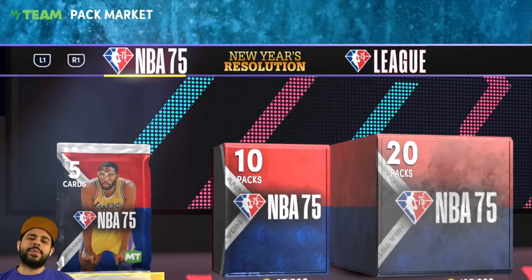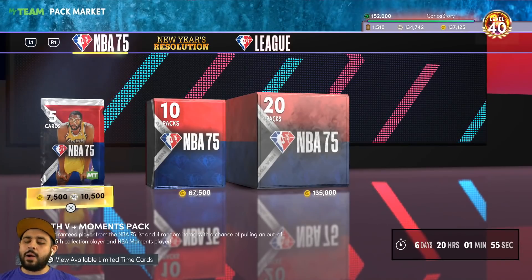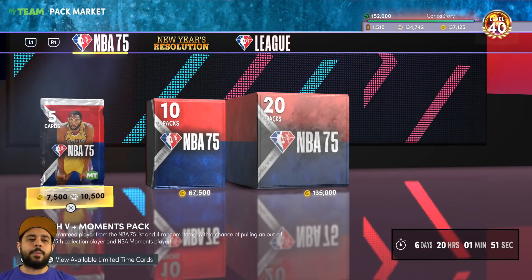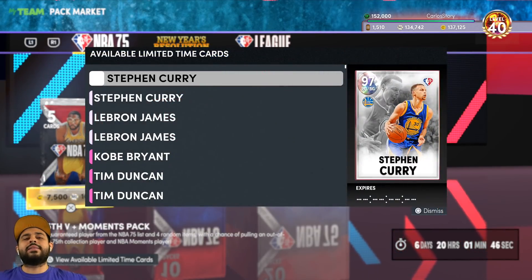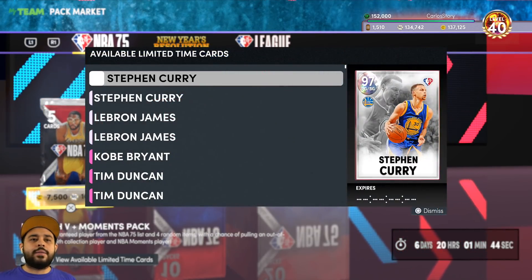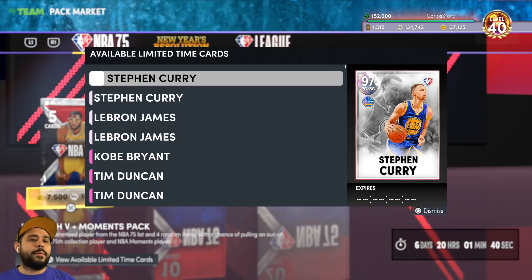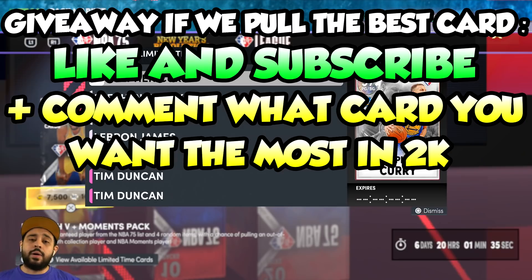2K is releasing some new packs in NBA 2K22 MyTeam, guys. At first I wasn't going to open these packs, but then I noticed they added all the best galaxy opals and a bunch of pink diamonds, and they include nearly all the best cards in the game right now. We're going to get right into it with a pack opening. I'm not going to buy any VC — I just have some left over. When I'm getting lucky in this video, we'll be doing a giveaway. To join, leave a like, subscribe with notifications on, and let me know in the comments: if you could have any card in the game, who would you want?